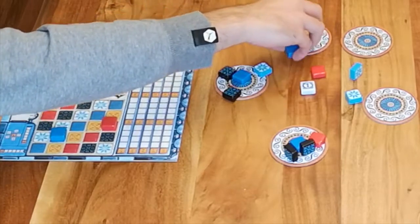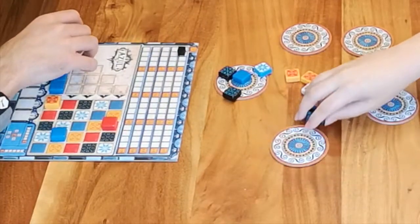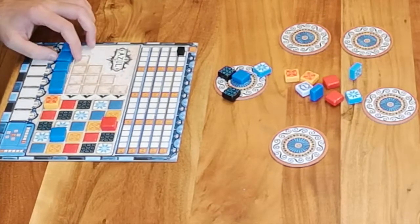For the first round, decide who goes first by some arbitrary method — whoever's the youngest, best looking, or whoever went to the washroom most recently. Take the tiles of the same color and place them on your pattern lines, and all other tiles are shifted to the center of the table.